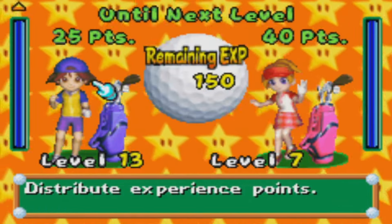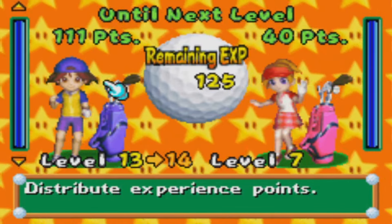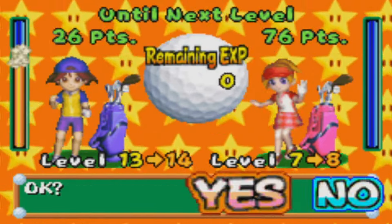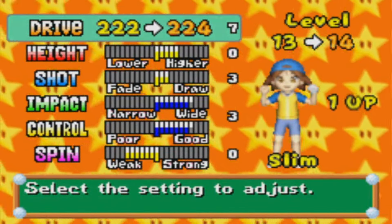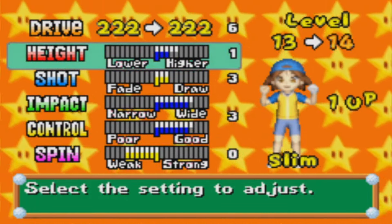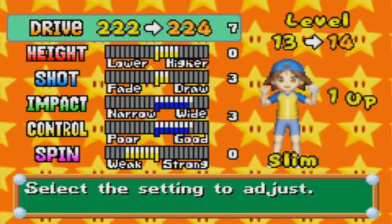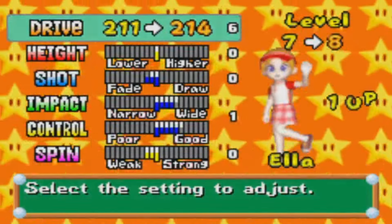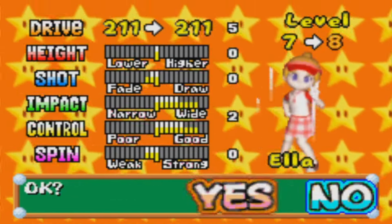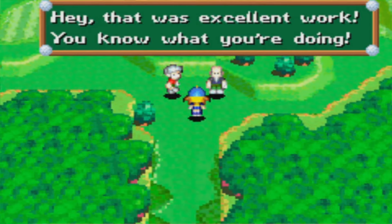We get 150 experience, which is great. I kind of feel like giving a whole other level-up, but Ella's pretty far behind — let's give her just enough. We're going to get a lot from the next course too if we do the hard one. I increased that last time, and if this increases again I'll try to adjust it. Let's keep going for drive distance. And Ella — I need to give you some impact and control. We're not golfing with you yet, but it's better to have that up there.